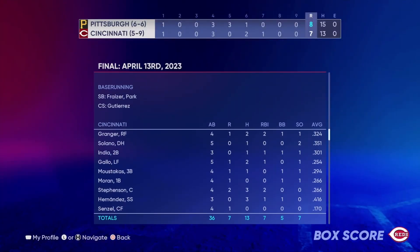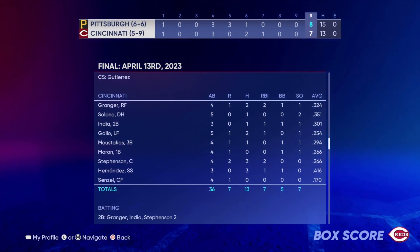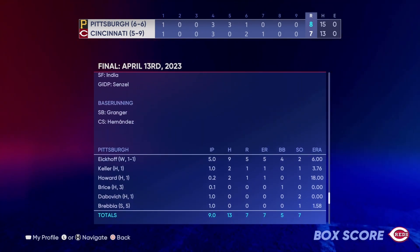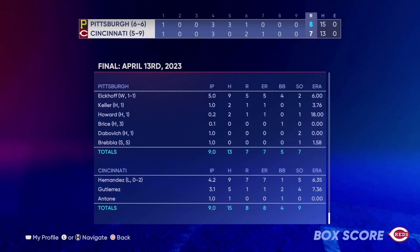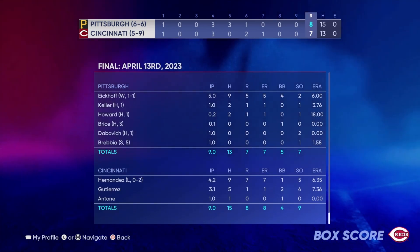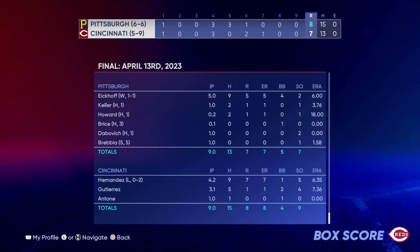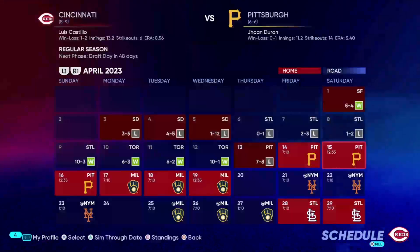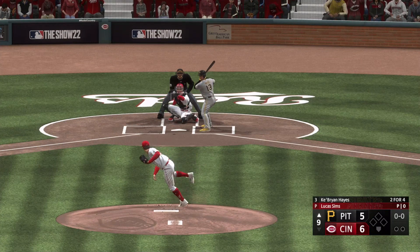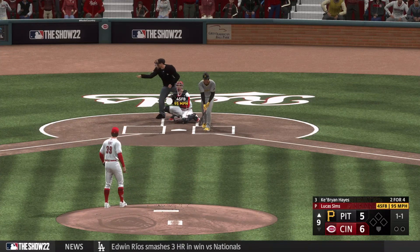We start today with a little simulation against Pittsburgh — they're just slightly ahead of us. We're getting a lot of hits and runs but the pitching staff just did not hold up. Hernandez had a horrendous start: four and two-thirds innings, giving up seven earned runs. He's been all over the place — a good start, then a bad start.